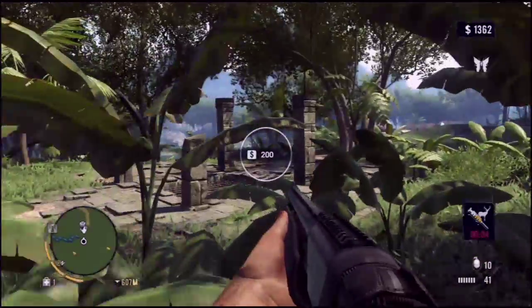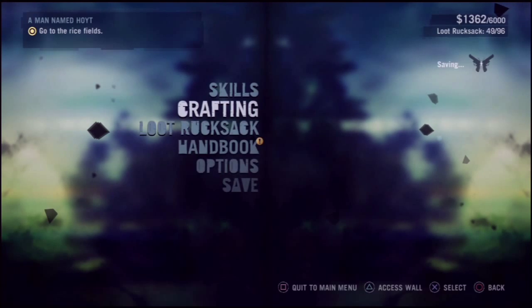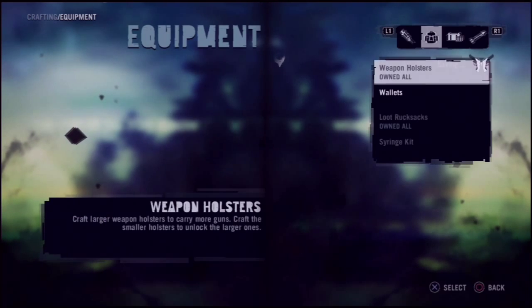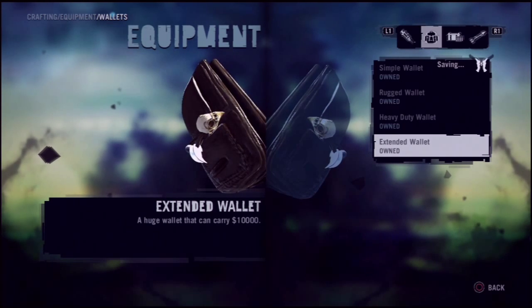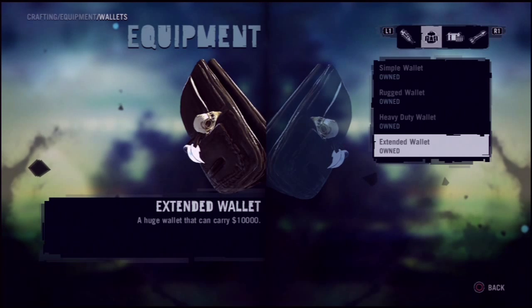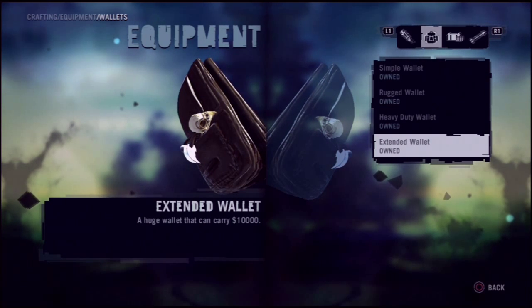Once again, this is Camp Murder. The coordinates are X: 746.0 and Y: 778.2. Thanks for watching, guys — hope you enjoy.